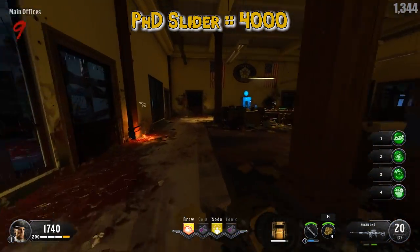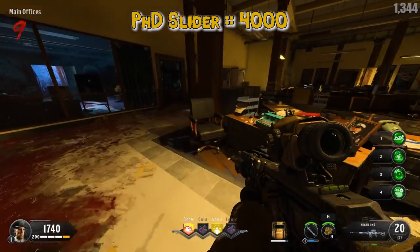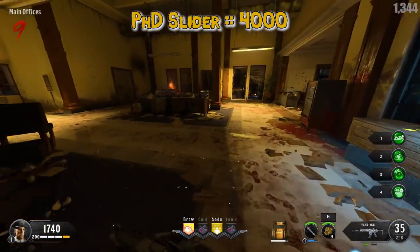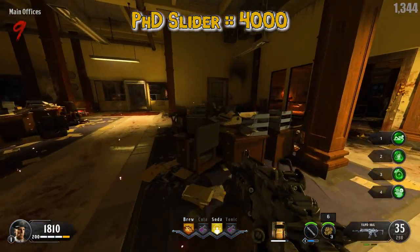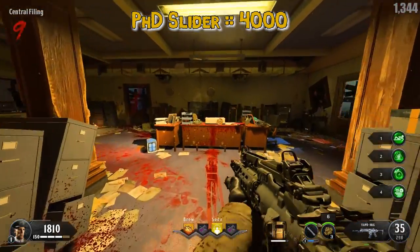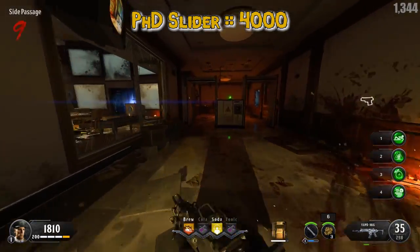PHD Slider is worth 4000 points and it says slide to build up a charge. Once fully charged, slide into an enemy to trigger an explosion. Gain resistance to explosive damage. Its modifier says improved slide distance, trap immunity while sliding, and increased explosion damage when entering a slide from greater heights.